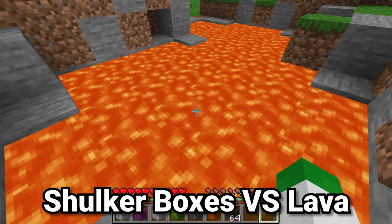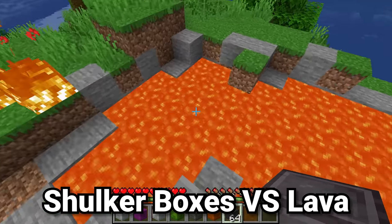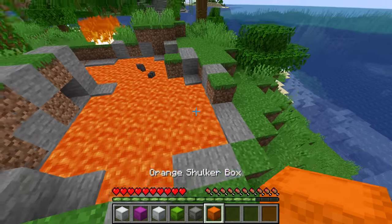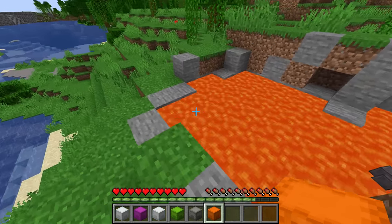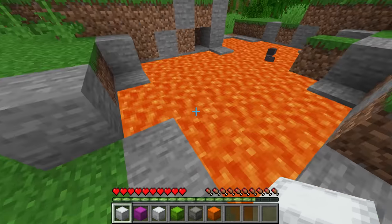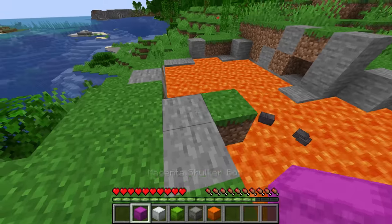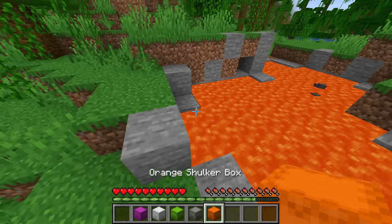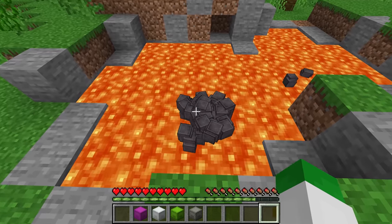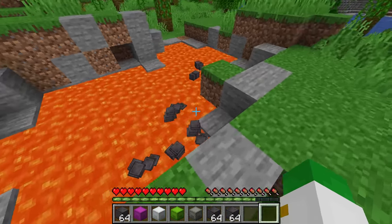Shulker boxes will burn in lava, but blocks of netherite and all other types of netherite will not burn in lava. So you might be asking yourself: what happens if I have a shulker box full of netherite tools and it accidentally falls in lava? If we take one of these shulker boxes full of items and toss it in the lava, once it goes in there, all the items appear out of it, and then those items also individually burn. What this means is if we take a shulker box full of netherite and toss it in the lava, all that netherite will come spewing out and stay unburnt, floating up to the surface.